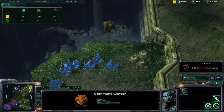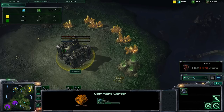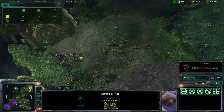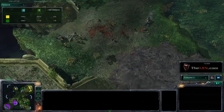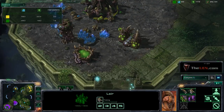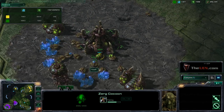I already put down my expansion. I didn't really want to expand here because he has an overlord there — you always want to be sneaky about where you put your expansion. Broodlings are very powerful — took down my marine and then they blow up. That's the end of those broodlings. He's finished his spire and he's building his mutalisks. He barely has income.